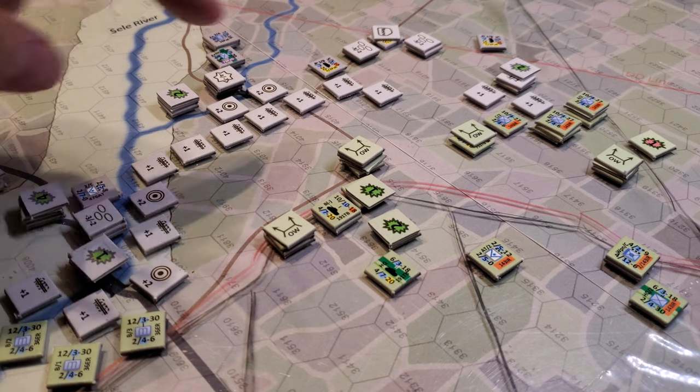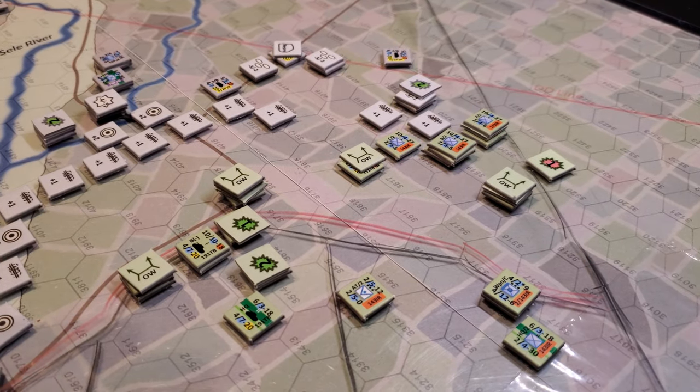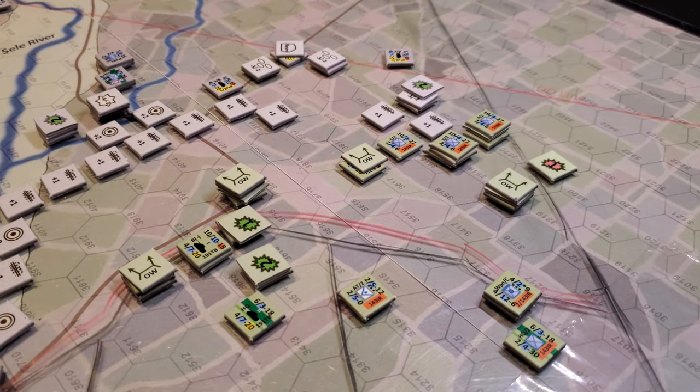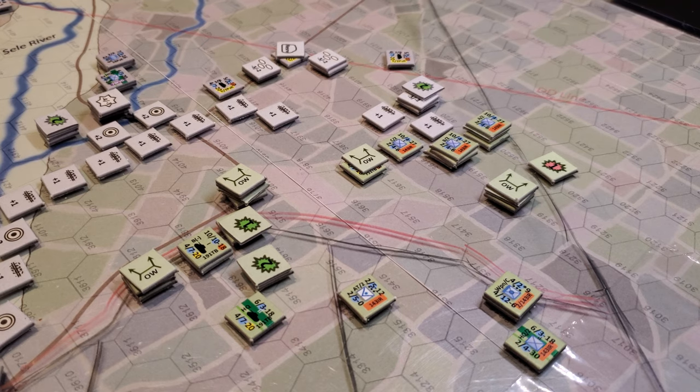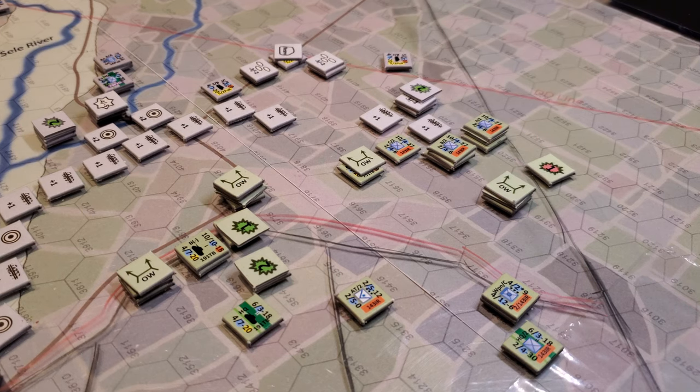Let's focus in on just this little section of the map here. Supply and command, as far as I can tell based on the Kursk rules and the Salerno rules, are pretty straightforward. It's counting a number of hexes back to HQ, to a maintenance unit, a medical unit, or a supply unit to allow you to take replacements, be in supply, and have the full effects of full supply. It's very straightforward.